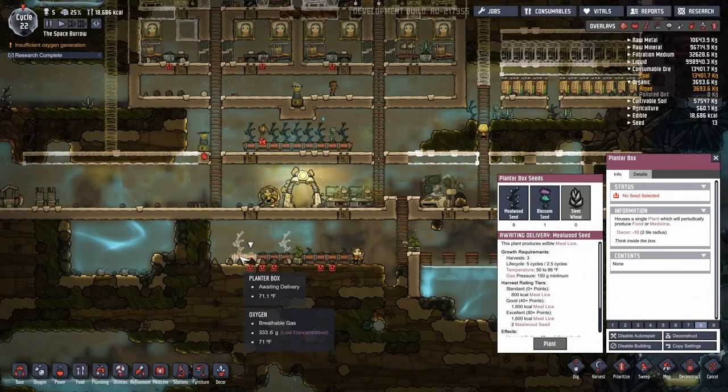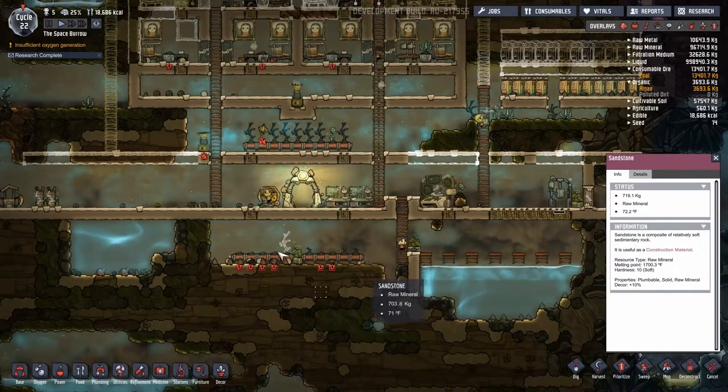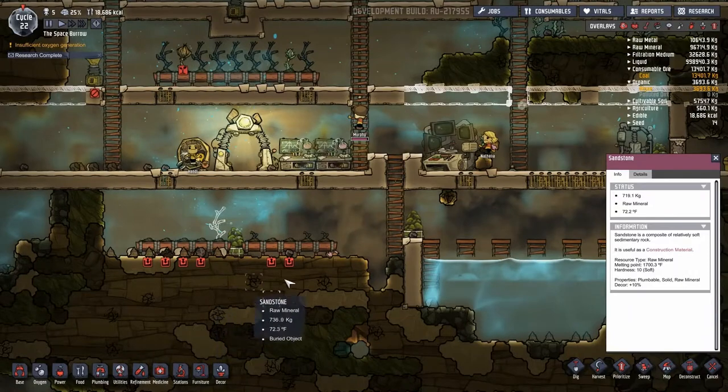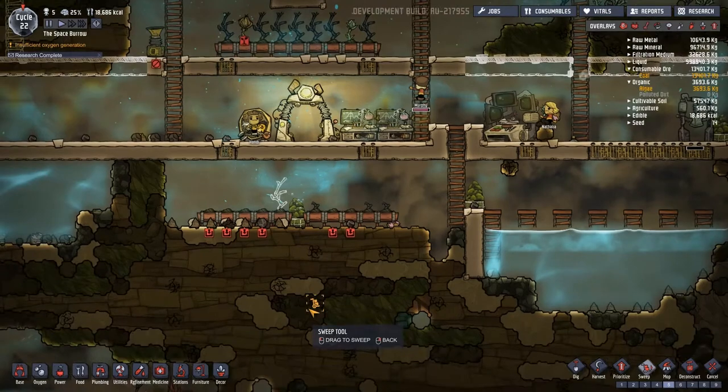Let's just do that many. We've got a hatch hiding down here — I do want to get this swept up. The hatch could go through and eat all the meal lice if they don't immediately pick it up.